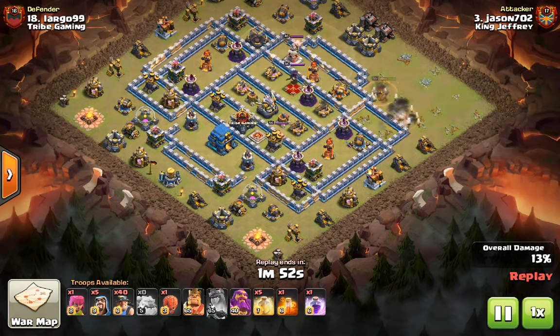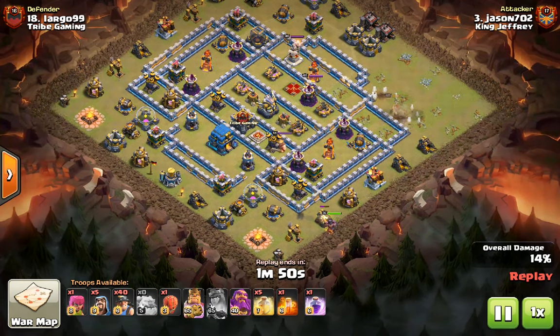The Warden buffs the miners almost as much as he does with the hogs, which means they can both be very strong in this meta.